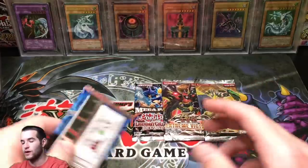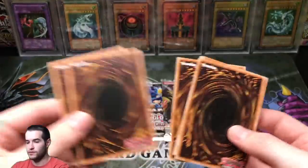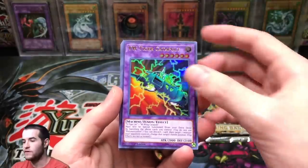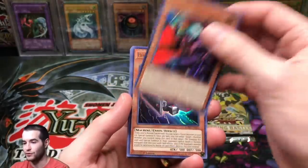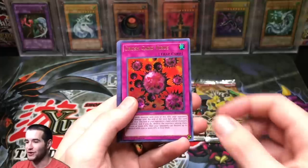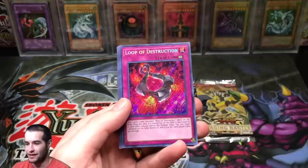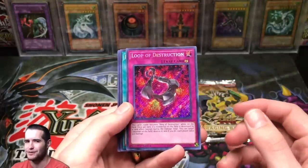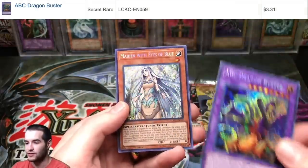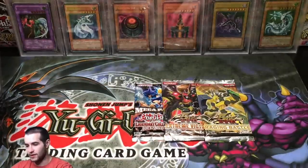Four packs left. Let's go with Kaiba — there's going to be two secrets on the front. Mirror Force Dragon, VW Tiger Catapult, Vampire Lord — that's an awesome ultra rare. Heavy Mech Support Armor, Crush Card Virus — that's awesome. Cloning — that's a Secret Rare in Retro Pack, super weird. Loop of Destruction, Return of the Dragon Lords, ABC Dragon Buster, and Maiden with Eyes of Blue — that's a pretty awesome looking card.